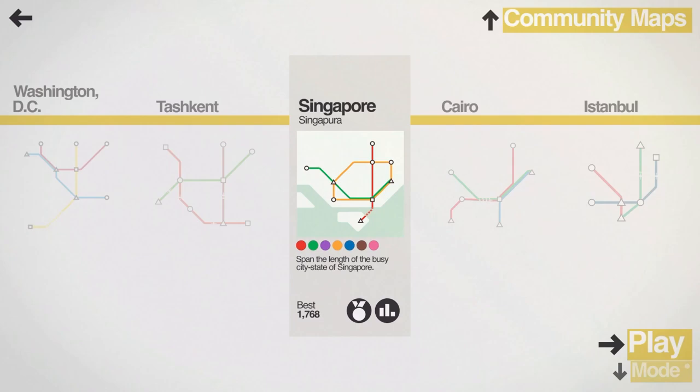Hello everyone and welcome back to Tooth and Scrubs Gaming. Today in Mini Metro we're checking out the city of Singapore. Looks like I did pretty well last time — 1768 passengers moved. Let's hop right in and see if we can beat that score.